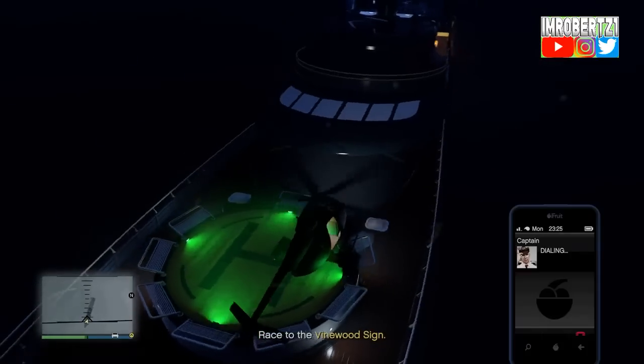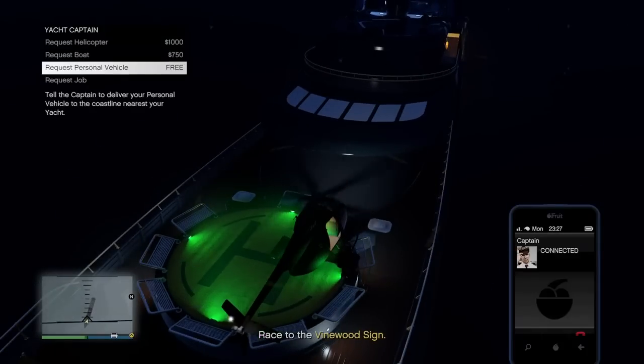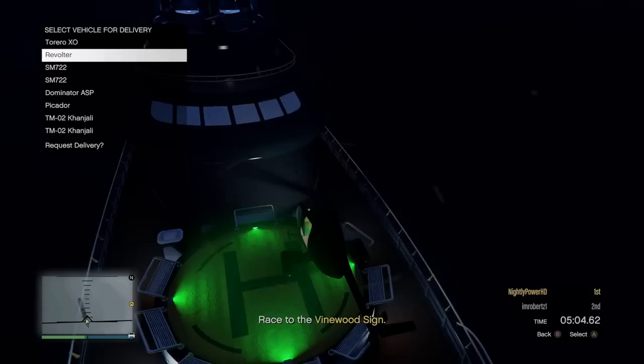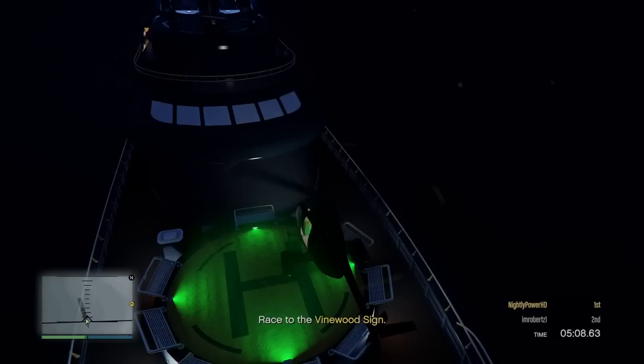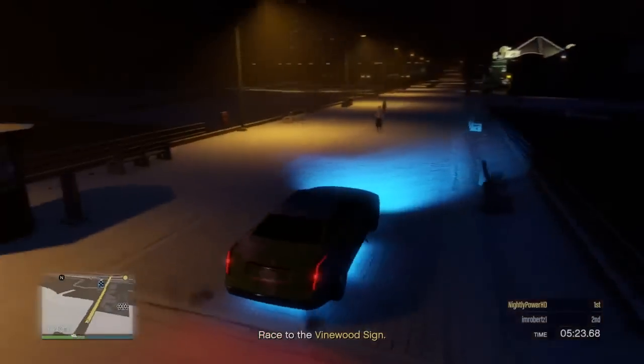Now fly to your yacht, then call the captain and request the vehicle you want to transfer the modifications onto. I'll have a list of vehicles in the description that you can get the galaxy livery on. Once the vehicle arrives, press Y to respawn. You should respawn with the vehicle and the modifications transferred onto it.